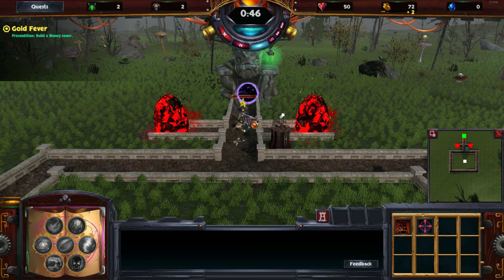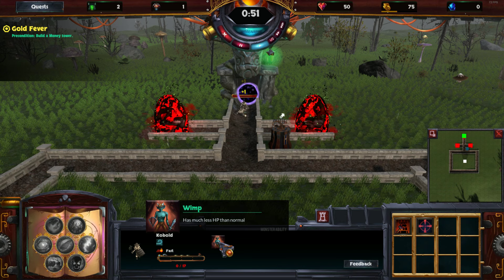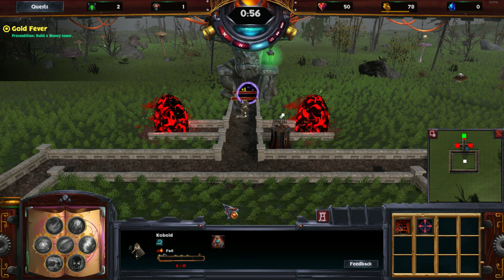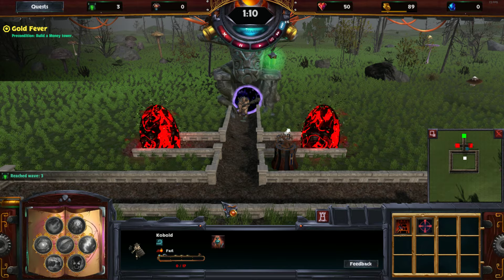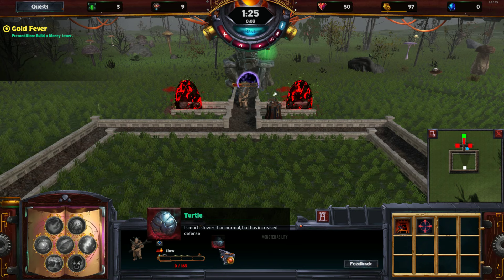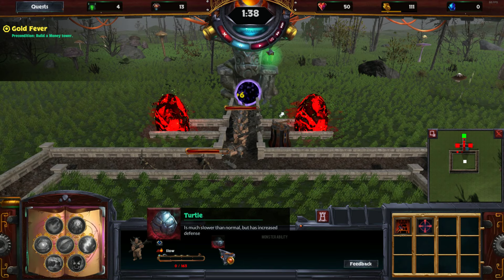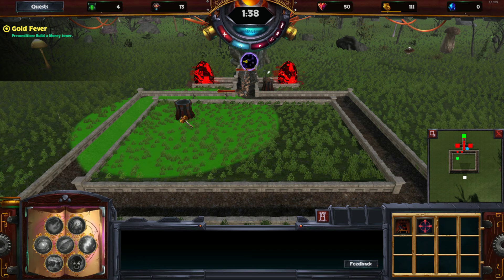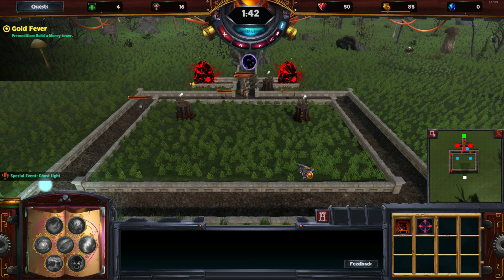We continue the game. We see kobolds — they have the wimp ability, so they are way weaker than normal. That's a good thing, they are easier to beat. We can speed up the game. Hobgoblins have the turtle ability — they are slower but have more defense. Also some skeletons — they are getting stronger now. They have the recoil ability, so let's build two towers here.